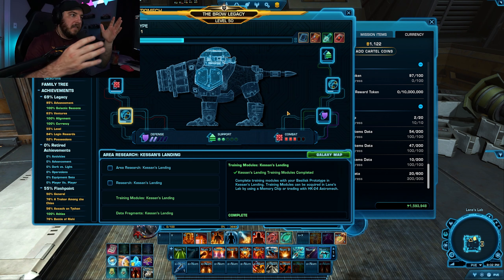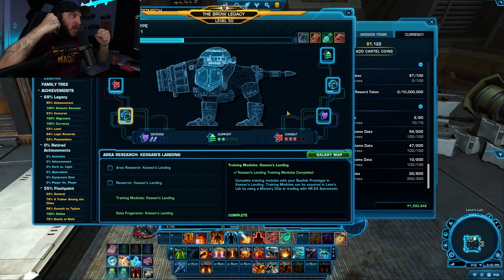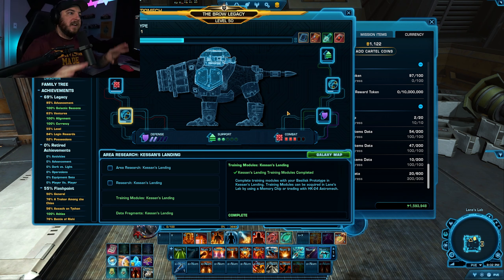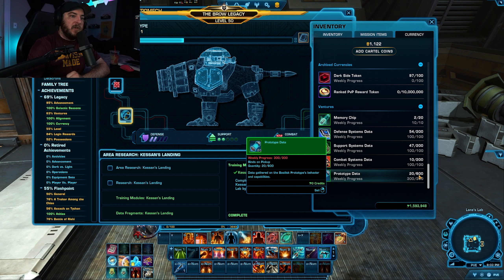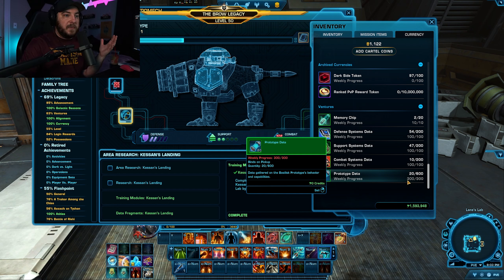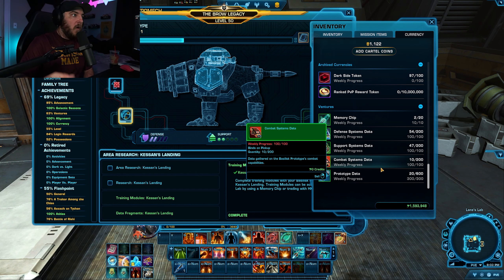So say I do buy the one I'm missing — I will only have 270 prototype comms, so then I can't upgrade anyway. Jokes aside, I'm glad that they added that to the vendor though, because just because there's a weekly cap, you can have 600 total. So it is possible that you have some carryover, but me personally, I need to be very careful with how I'm spending my comms because I'm only getting 300 and I need all of that 300 to be able to progress to the next level.